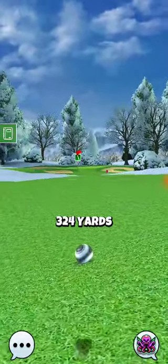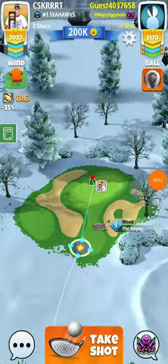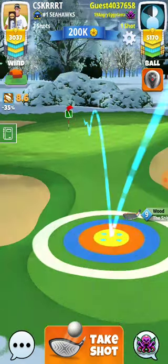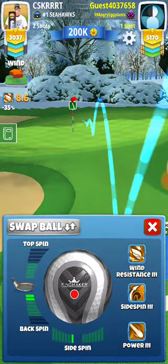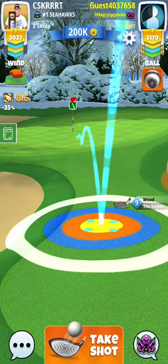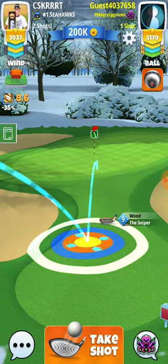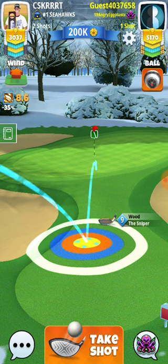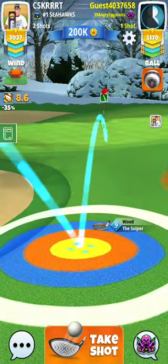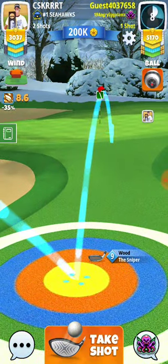And that's exactly where we want to be. We're going to use the sniper for our second shot. For our second shot here, we're basically going to be playing at mid distance. We're going to leave the ball guide just a tad short of the hole, and for eight point six we're going to go back probably seven point five rings.